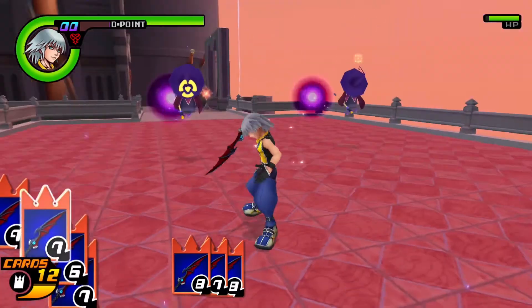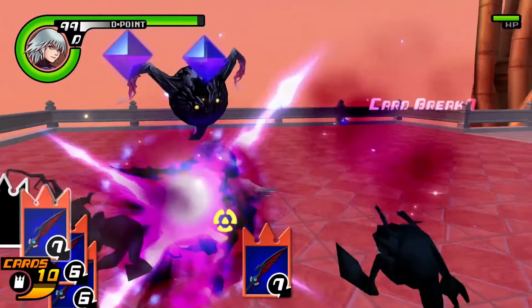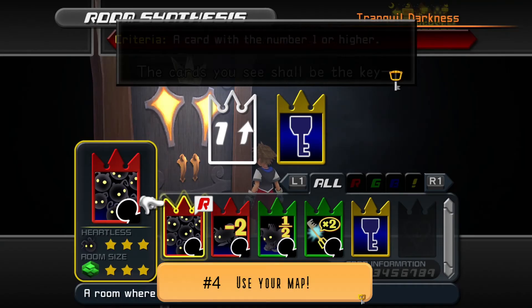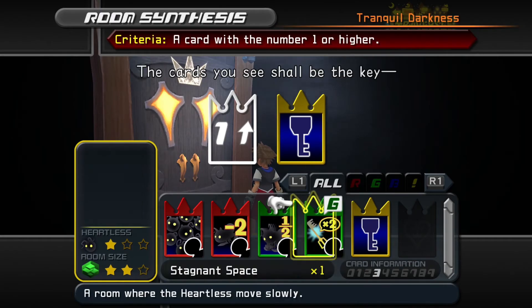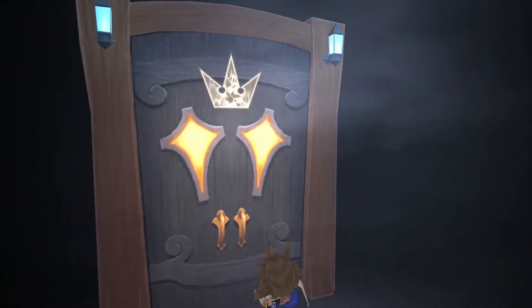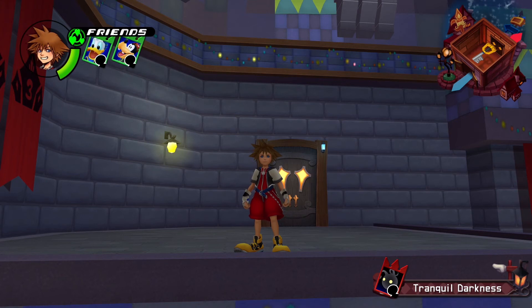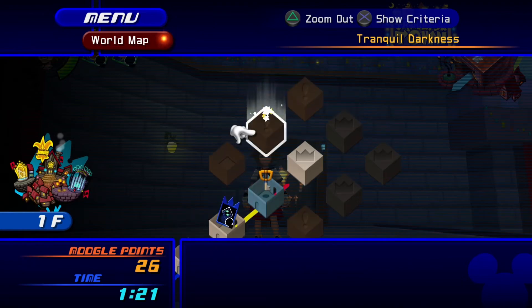I'm not going to be discussing Riku too much in this video, but if you'd like a follow-up for just him, comment below. One thing you will quickly realize is that finding the exit of any given floor in Castle Oblivion is nearly impossible without your map. Once you've done enough grinding, check your map and use those room cards to make your way towards the exit or the next key room.